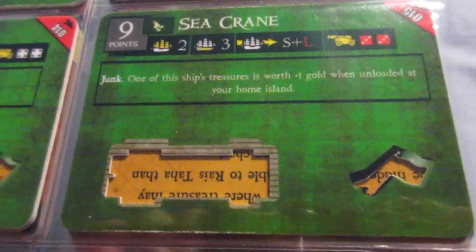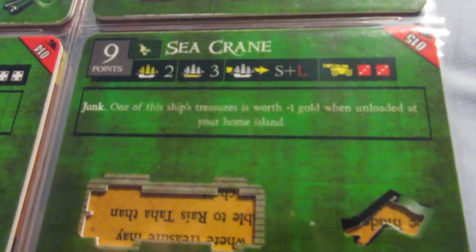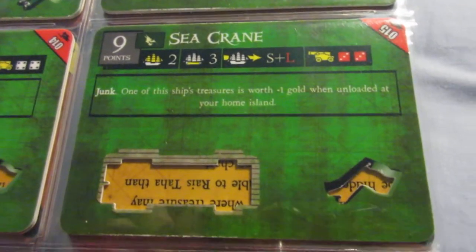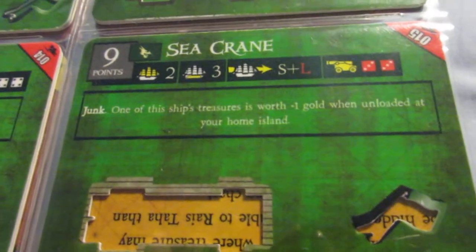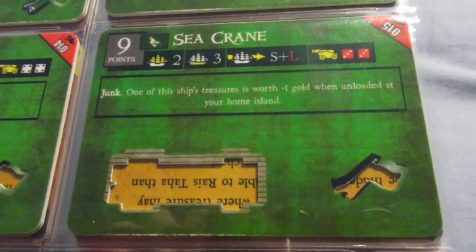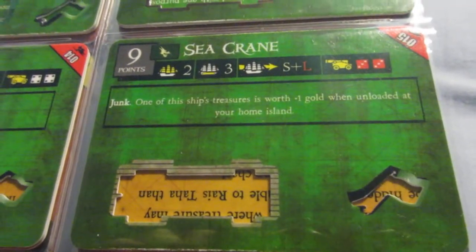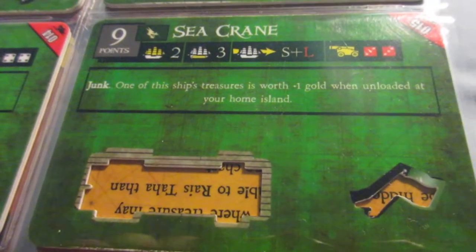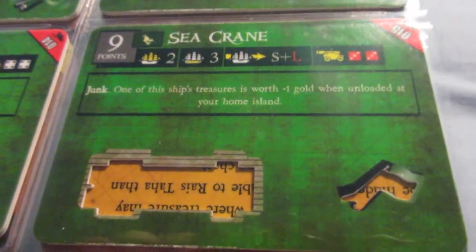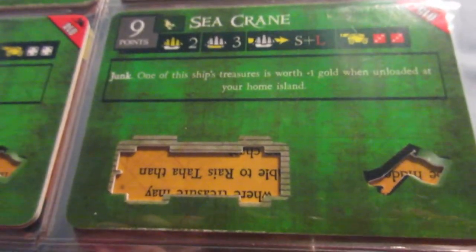The Sea Crane. This one is actually quite good. It's got the plus-one gold ability, and you can see solid speed, cargo, and guns — a nice package. I would put probably a Captain, and then she could be kind of a small hybrid with the potential to raid enemy gold runners. If you wanted to, you could leave the Captain on an island, grab three coins, and then add plus one to one of them. Very good ship, actually — a nice little hybrid. She'd be perfect with four cargo, but even with three she's quite usable and one of their better two-masters.